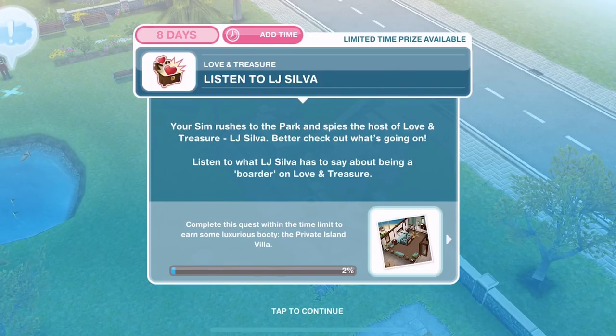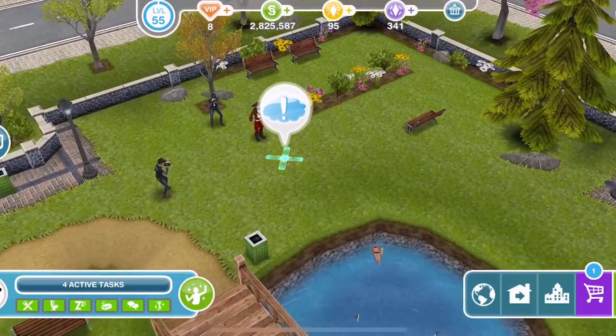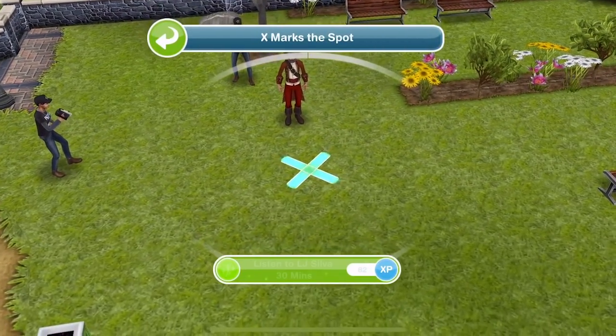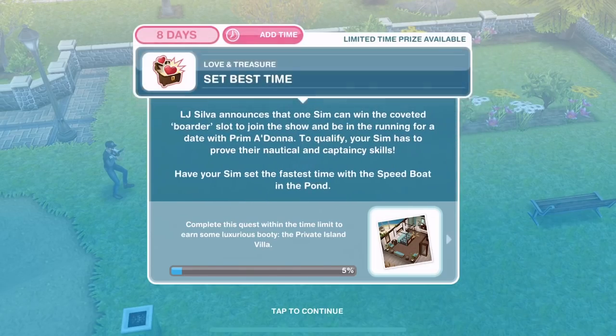Now we need to listen to LJ Silver. Your sim rushes to the park and spies the host of Love and Treasure, LJ Silver. Better check out what's going on — listen to what LJ Silver has to say about being a boarder on Love and Treasure. So if we go over, we have an exclamation mark and an X. There's some recording going on. If we click there, we need to listen to LJ Silver for 30 minutes. We have listened to him.